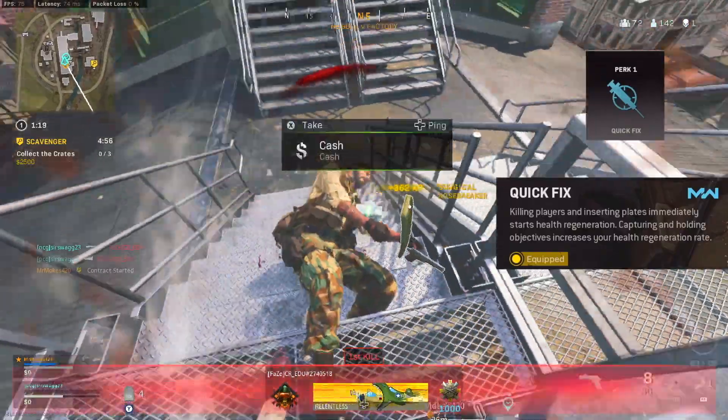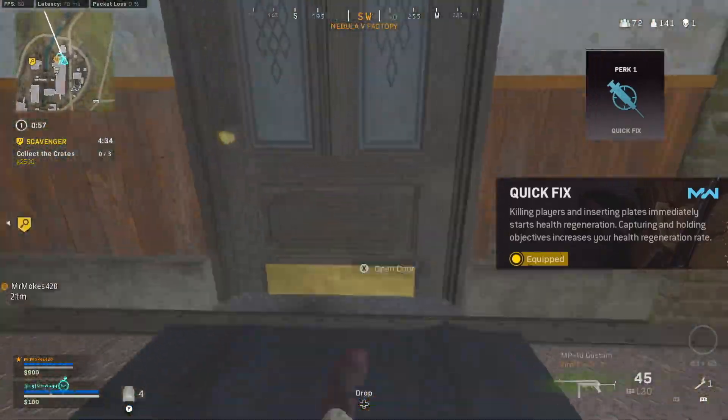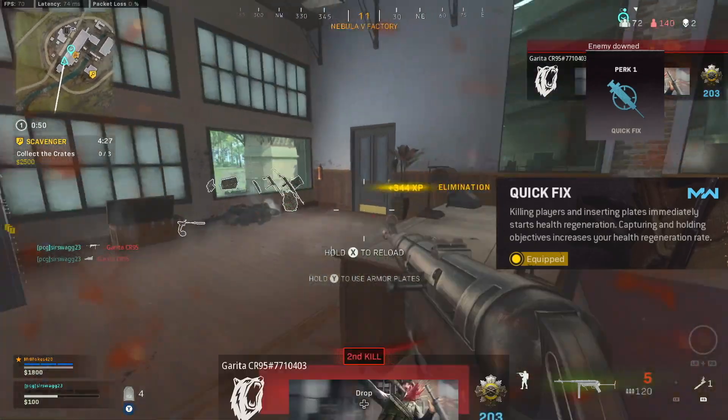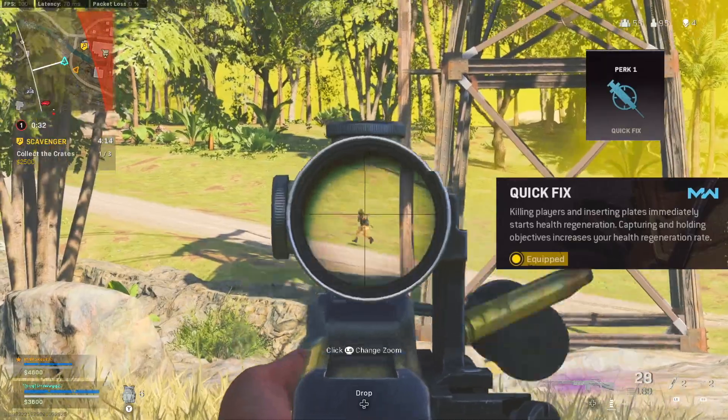And for the sixth and final option in perk slot 1, we got Quick Fix, which allows you when you kill players or insert plates to immediately start your health regeneration. That used to only happen when you knock someone, but now they buffed it so that if you put on one plate, your white health immediately starts to regen. It makes it a lot more useful.